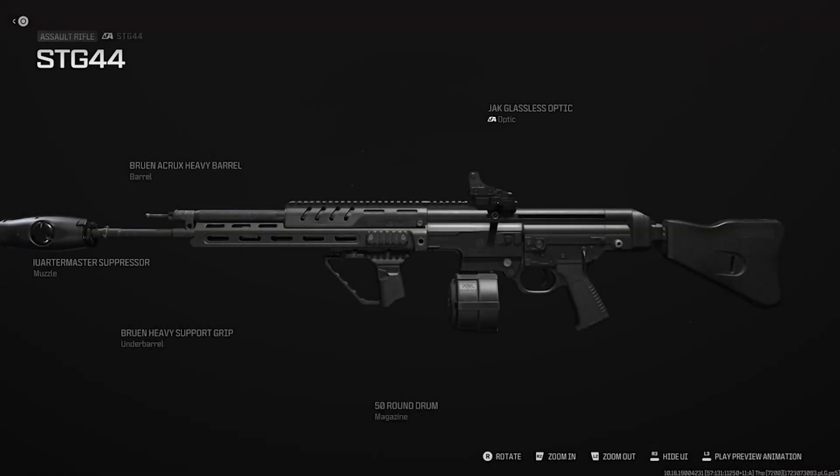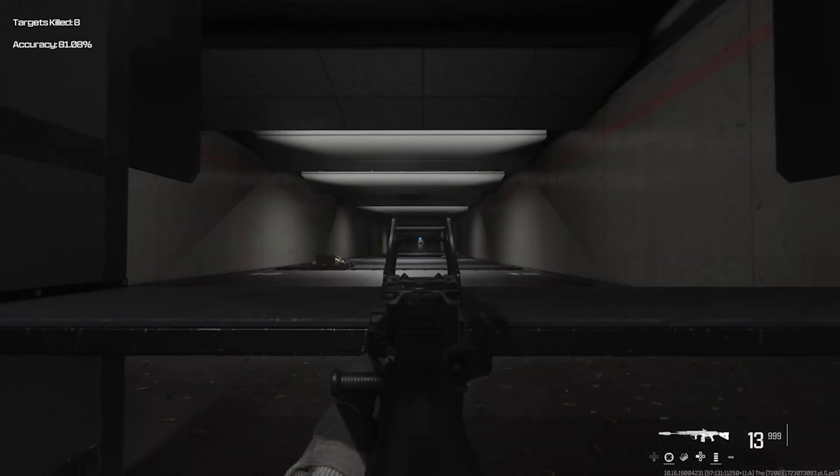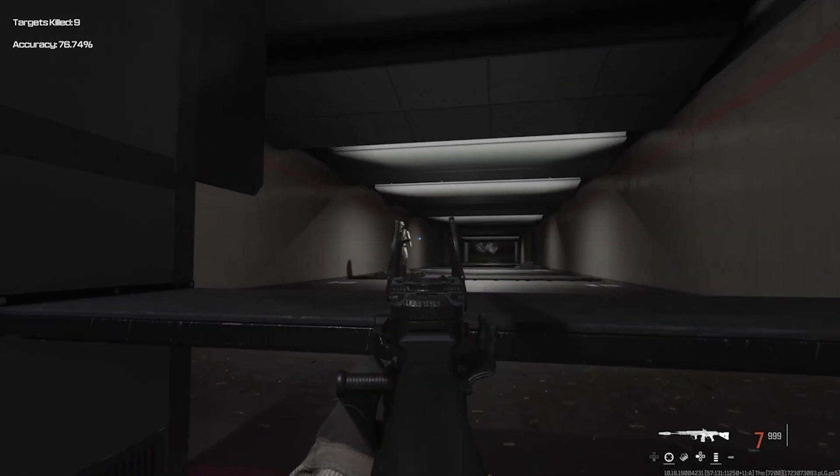Slap on the Quartermaster Suppressor Muzzle, the Bruin Heavy Support Grip Underbarrel, the Bruin Accrux Heavy Barrel, a 50-round Drum Mag to limit reloads, and the beloved Jack Glasses Optic.